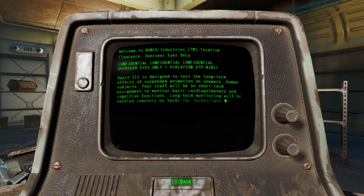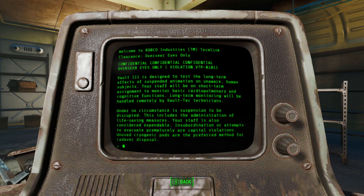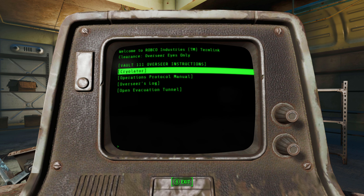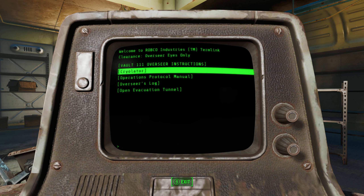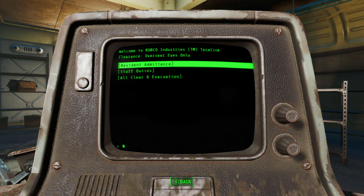Vault 111 over the instructions: Vault 111 is designed to test the long-term effects of suspended animation on unaware human subjects. And there's the Cryolator - that explains why we know what it is. The log reads: 'I've long dreamed of making cryogenic freezing available in a portable on-demand form. The cryolator is my latest attempt. Thankfully we are in no short supply of chemicals and components. I need to tinker with the prototype as we wait for the all-clear signal.'